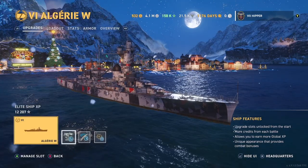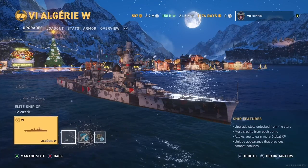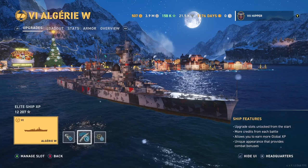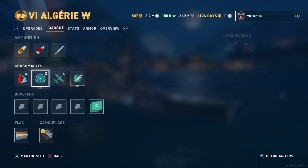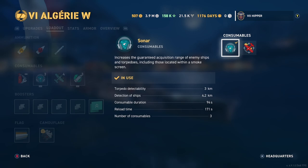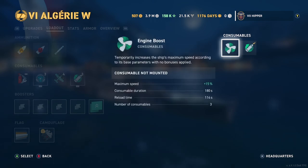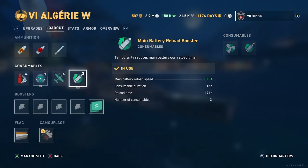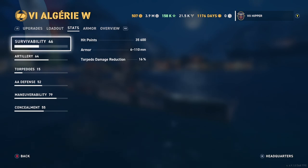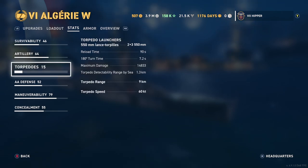Let's have a look at my upgrades. I actually have Aiming Systems Mod 1, but I think Secondary Battery is a better pick, so I'm going to change that. We're running an agile build, so it's double rudder in the second and third slots. You get a sonar, a catapult fighter, and the main battery reload boost. You can also pick speed boost, but I'm going for the reload boost. Algerie is not the only French ship that can equip both at the same time — there's one other recent premium that can do it.